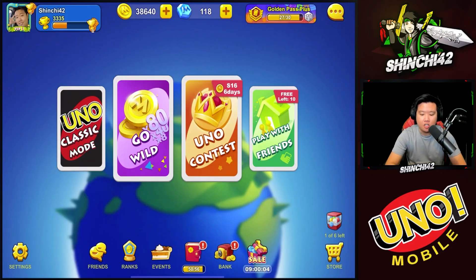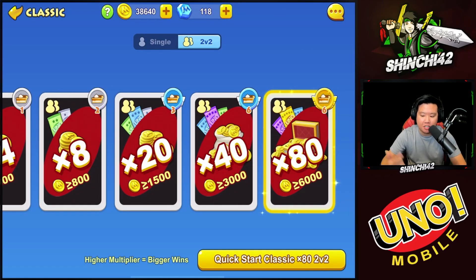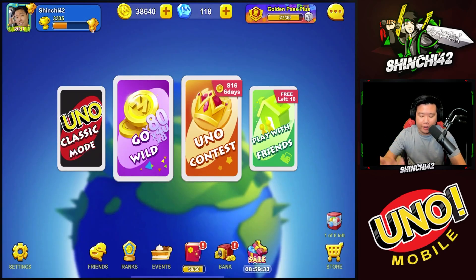You can also get card packs from the UNO Classic game, but as I mentioned, in Go Wild you can go for x200 which allows you to obtain the six-star packs. In UNO Classic, you'll only be able to obtain the five-star card pack at x80, so that's the highest you can go there.